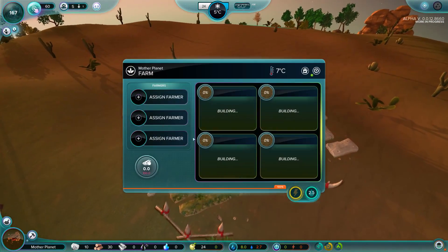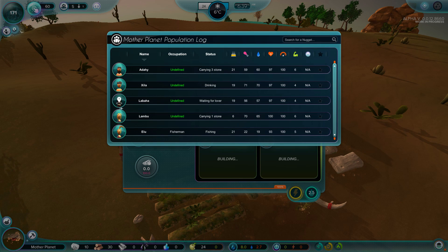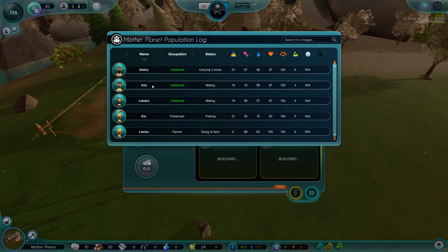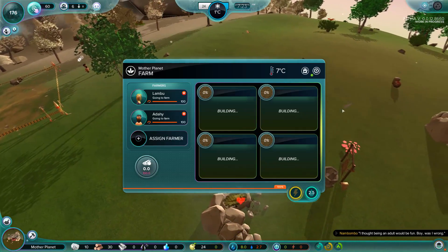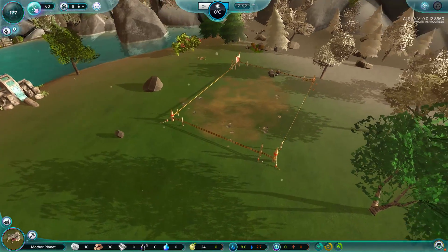We're going to need some farmers in here as well. We see occupations like fisherman, eating, drinking, mating, waiting for lover. Who do we want here to be a farmer? Lambu - you look like you could be a potential farmer. You are now a farmer. And let's do one more - Adahi, you can be a farmer as well. I don't think we should have any more farmers because we're going to need some people to just build this, since we still have this eatery that needs to go up.